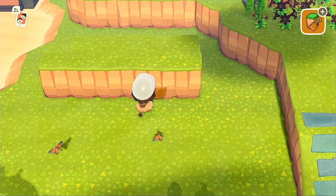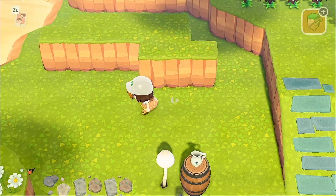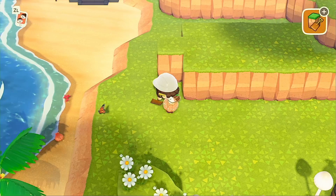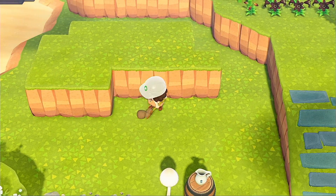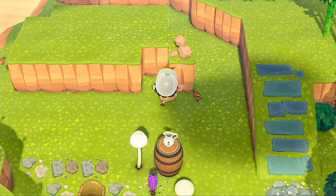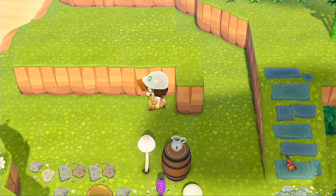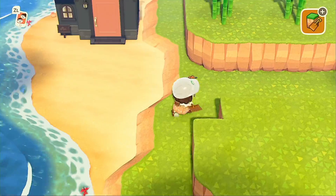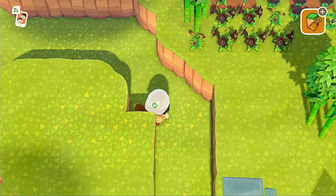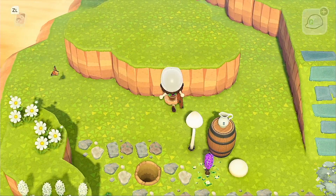My next golden nugget of advice is to do whatever you want — and that applies to life, this game, and cliffs. Right here, what I'm building, I had no plan, no ideas. I just said I'm going to build some cliffs and wing it. With cliffs you can honestly get away with just winging it — just build whatever.